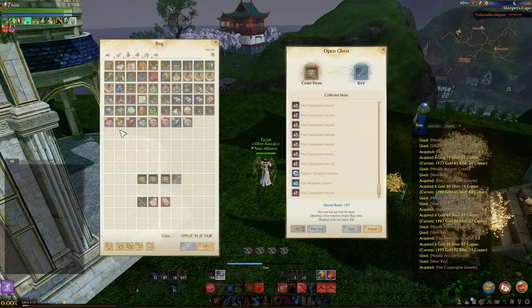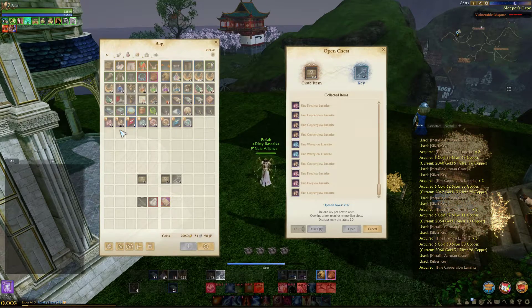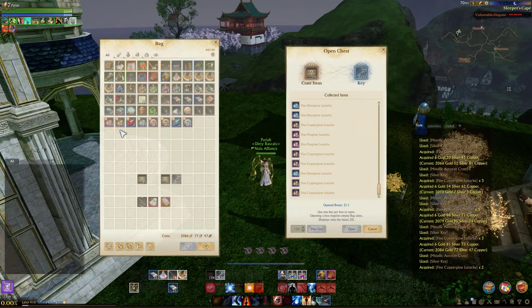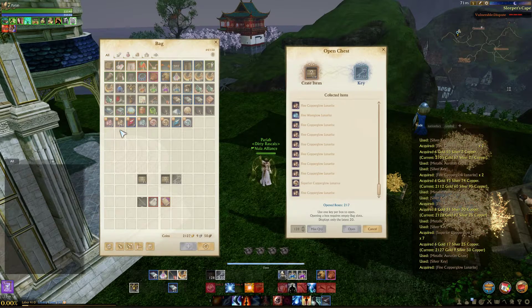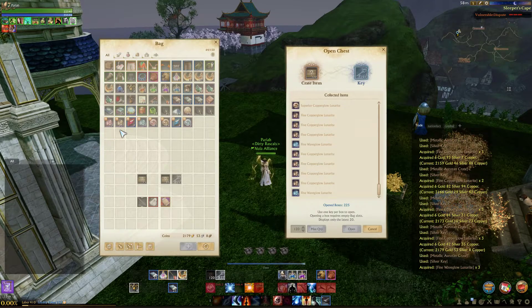There's some wave glow. I've been reading where a lot of people were saying they're having a hard time getting a superior wave glow to drop. Well, at least we got 8 right now. It's actually on par with the copper glow, which is the most common — supposedly. There's 7 more. See if we can get another big jackpot — that'd be cool.